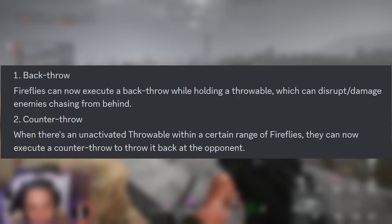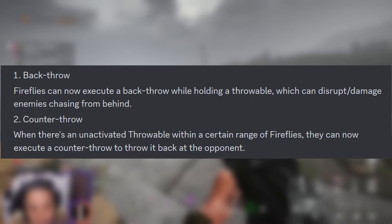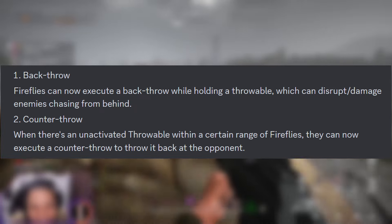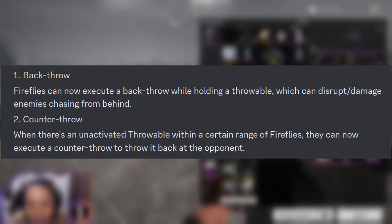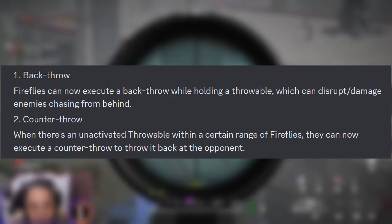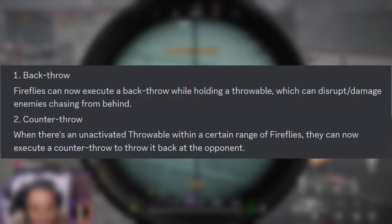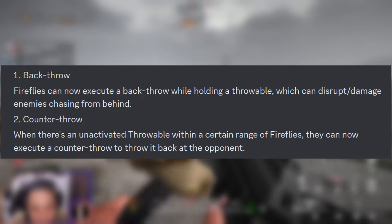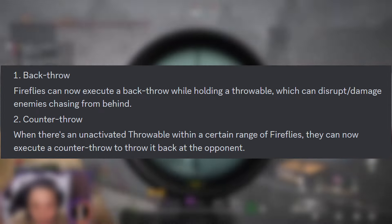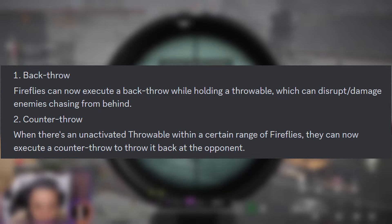More combat interactions have been added. There's back throw: while running, you can throw a grenade behind you without looking. So if you're being chased, you can throw a grenade backwards as a way to fight while fleeing. I'm still figuring out how to trigger this, so if you know, let me know.